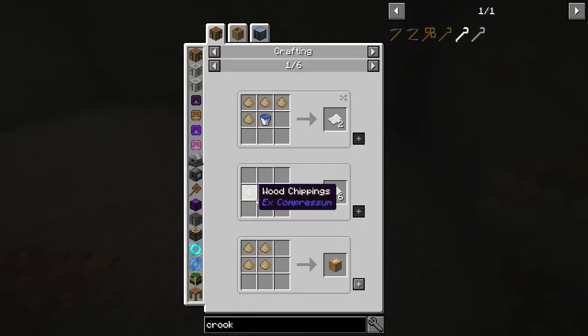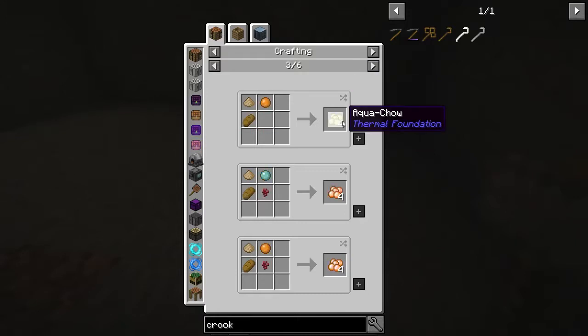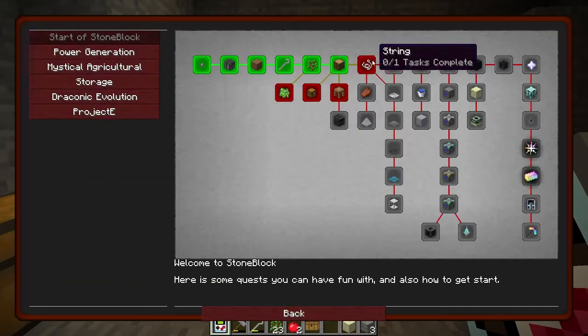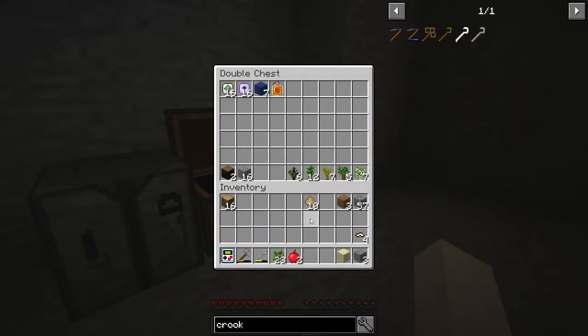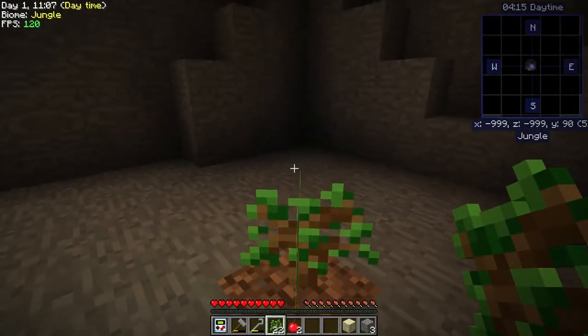You can use three wood chippings to get six paper, or four and a bucket of water to get two paper. That is hilarious, and there's all different kinds of stuff it's used in. We finished a quest so let's claim that - and there it's gonna ask us to make the string. Let's see what's in our loot chest. We need to get some silk so that shouldn't take too long.